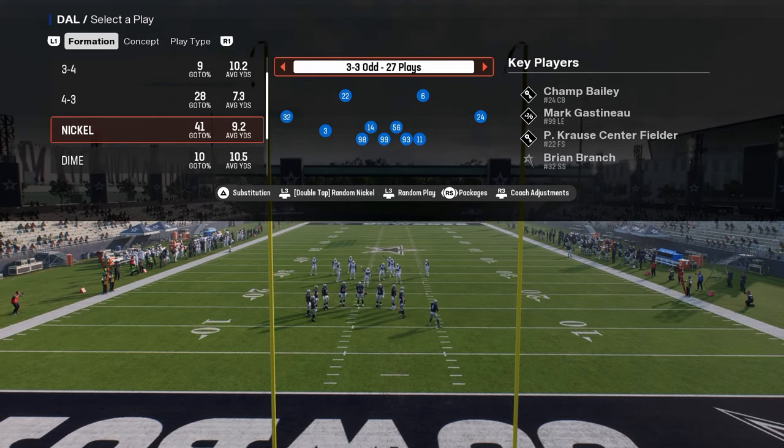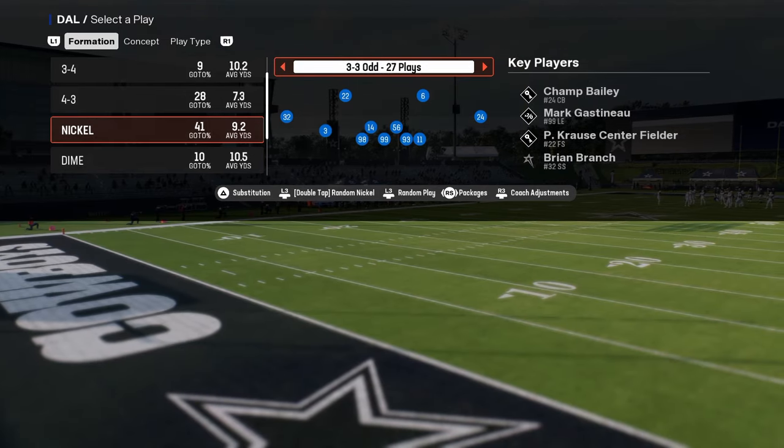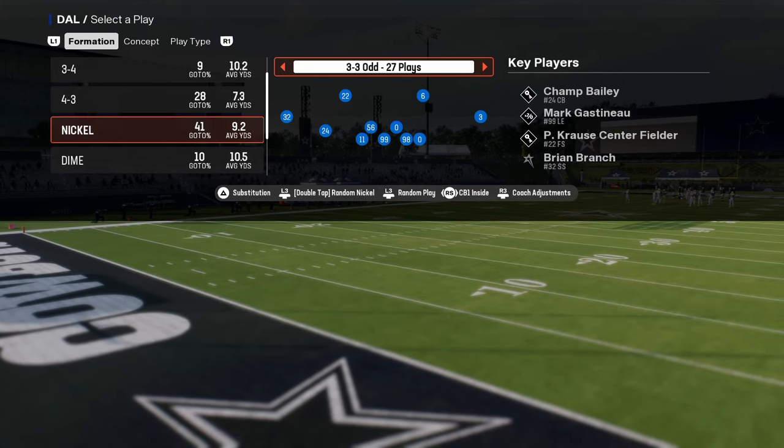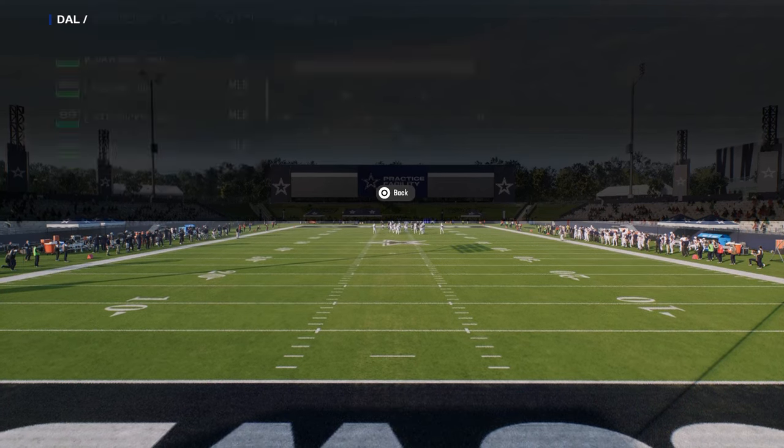Here's what I need you to do. I need you to turn a certain package on. You can either do strong safety inside, free safety inside, or CB2 or CB1 inside. Any of those is going to apply.